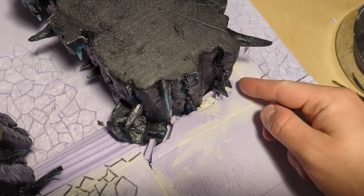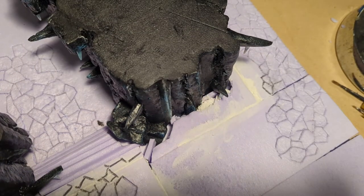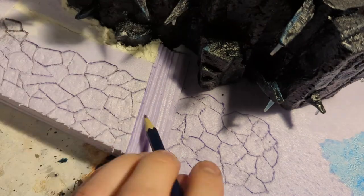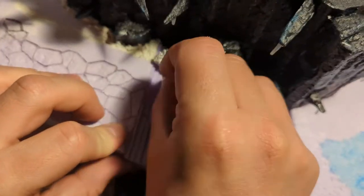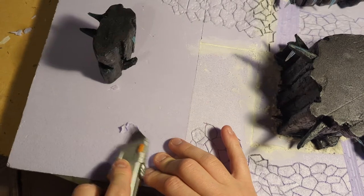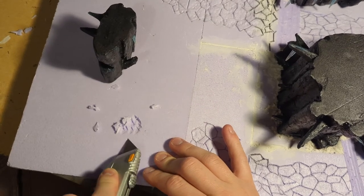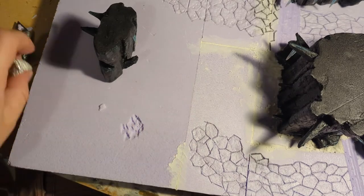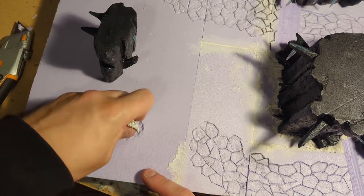I stuck the structures down and filled the little gaps between them and the elevated areas of the board with offcuts of foam, then filled the gaps around the offcuts with polyfiller. I quickly cut a stone texture into the stairs using a knife, then a pencil, and then the foil in the same way I did to create the flagstones. The roof of the cavern is caved in, so I made some craters for where the debris has landed by digging away at the foam with a knife and pressing foil in to create the stone texture.